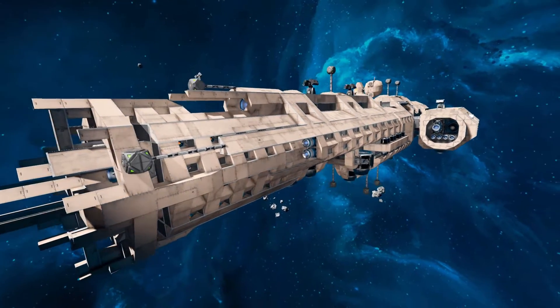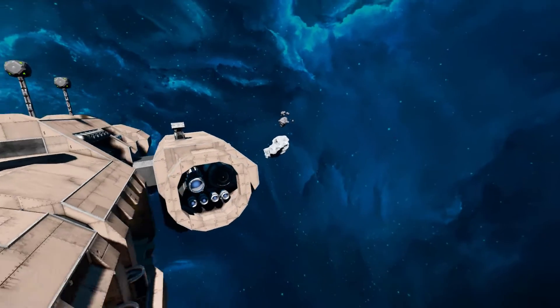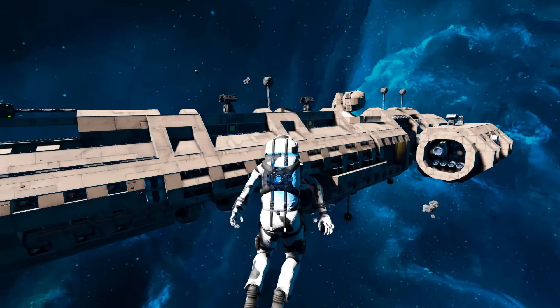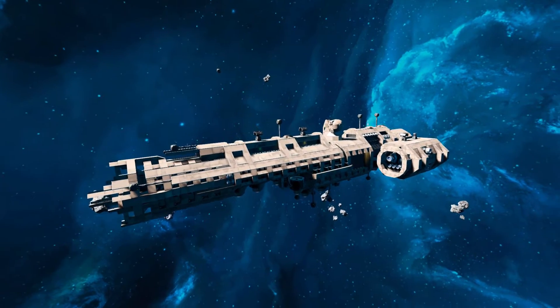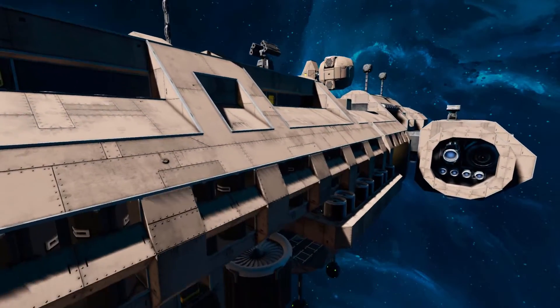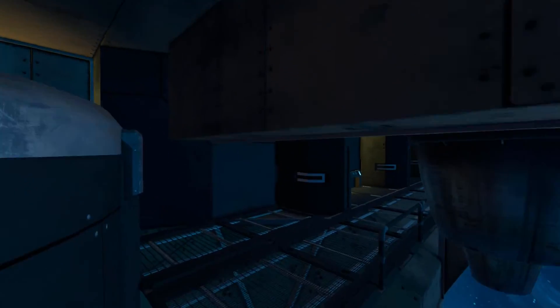Now it's time to get into my character and head inside the ship. It's got a fairly small interior compared to the actual size of the ship. That is just my little character floating around there compared to the size of this ship — it's a lot smaller than it seems, which I'm not complaining about because it means my computer will not set on fire.